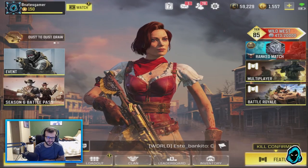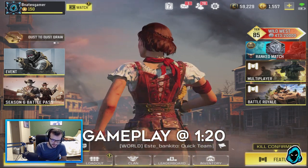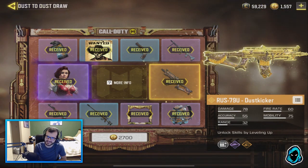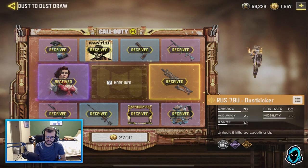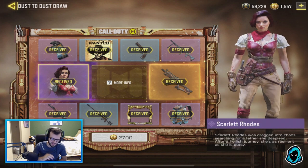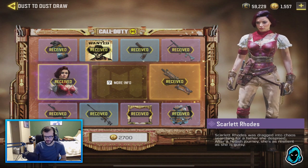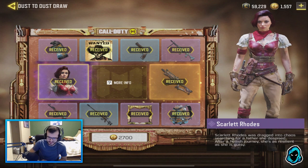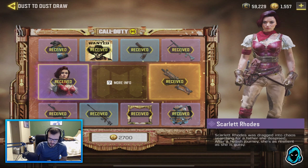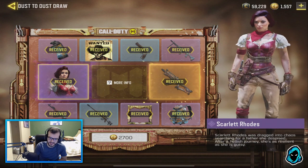Hey guys, I'm back with another Call of Duty Mobile video. Today a brand new lucky draw has released — the Dust Draw. There is a legendary RUS Dust Kicker which has the same kill effect as the legendary Outlaw you guys saw a few days ago. It's really cool. It's in a lucky draw unfortunately, but I had to get a $30 gift card because my debit doesn't work at the moment, but we ended up getting it.